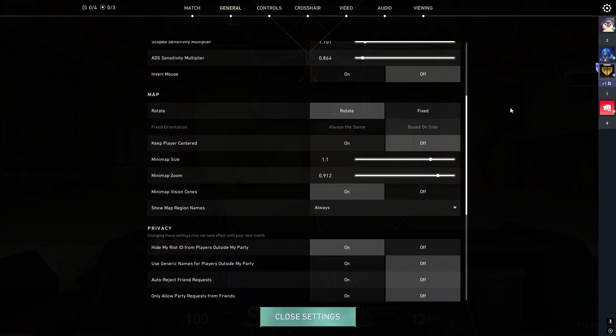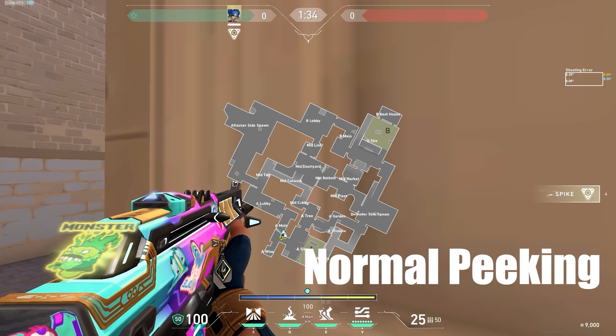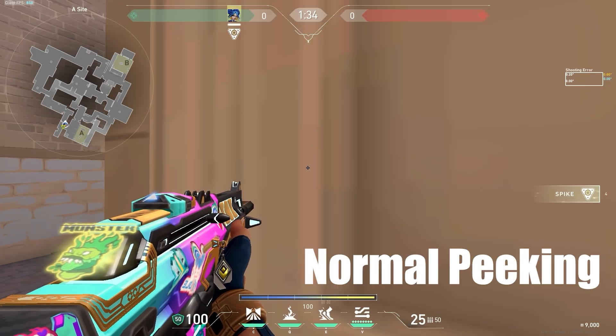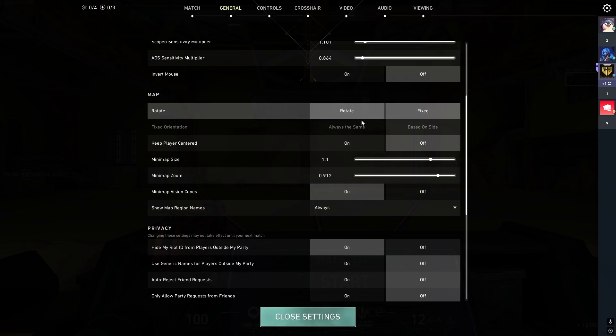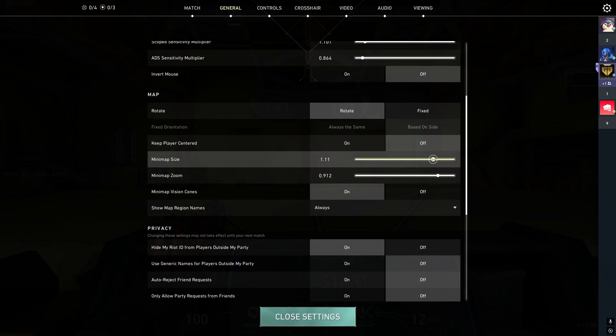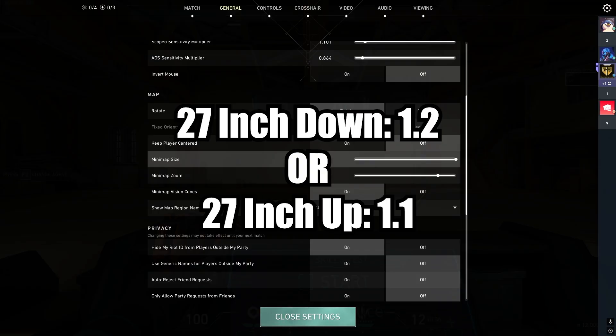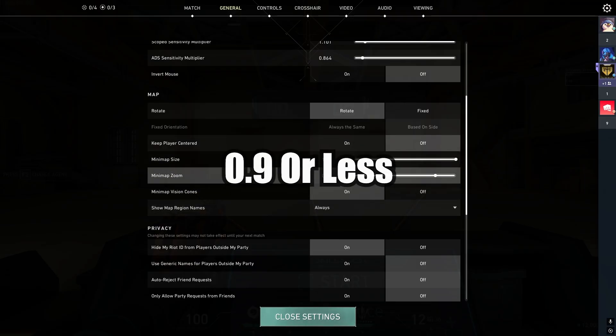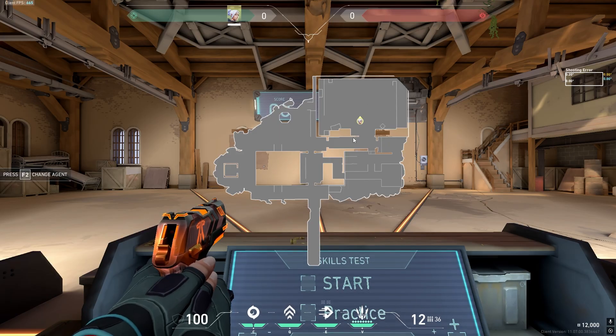This is probably the most important setting you need to change to have an easier time playing this game. In my crosshair placement video, I explained how you can use the map to pre-aim properly without needing custom games. As long as the tip points in the direction you're peeking, you'll have perfect crosshair placement nine out of ten times. To set this up, have the map on rotate, keep player centered off, mini map size at 1.2, and the important part: mini map zoom at 0.9 so that on any map — Lotus, Icebox, or small maps like Ascent — your entire map is shown.